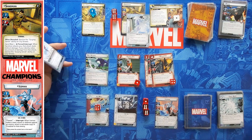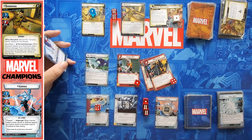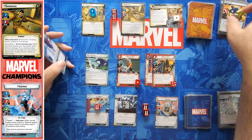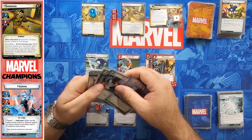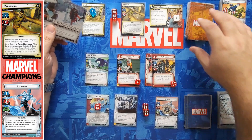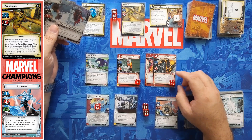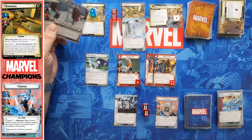One goes on, attacking for three, and I will defend this time which puts another Frostbite on. Six again — six minus two is four, minus two defense is two, and I'm just going to have that go on Ice Wall. I do take a damage because I put a Frostbite on. One encounter card — villain and each minion attacks me. I'll put all five of that indirect on Ice Wall.